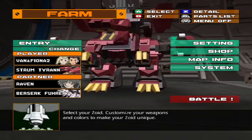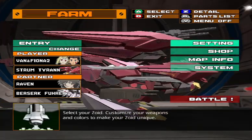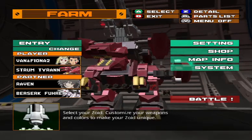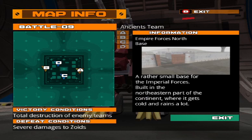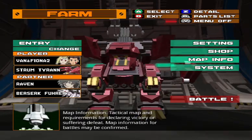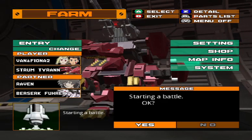Hello, welcome to the final part of the Chaotic Century Tournament portion of Zoid's Battle Legends. Last time we continued with the Chaotic Century Tournament, but now we are down to the last four battles. Today we are fighting a Genobreaker and a Psycho Genosaur, rocking the Storm Tyran. So let's begin.